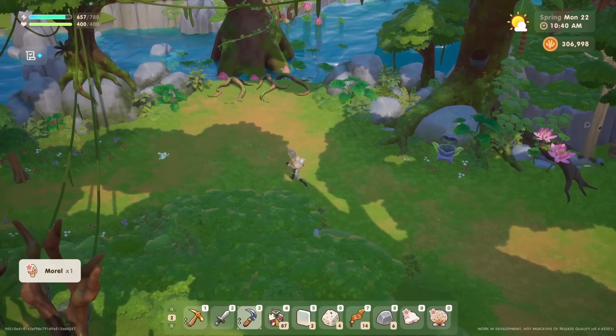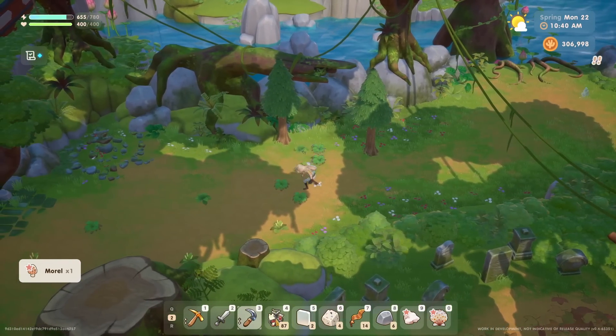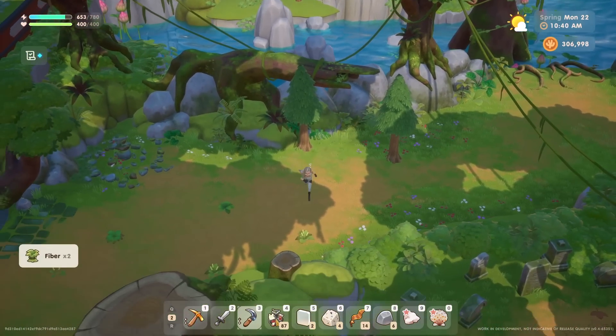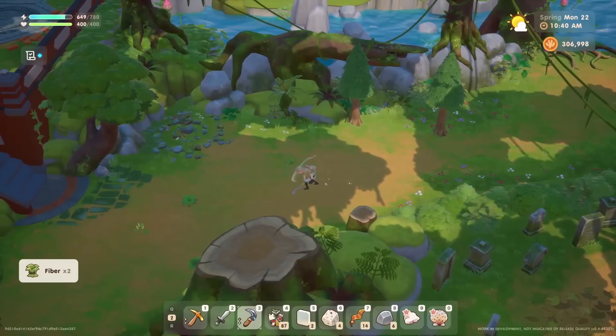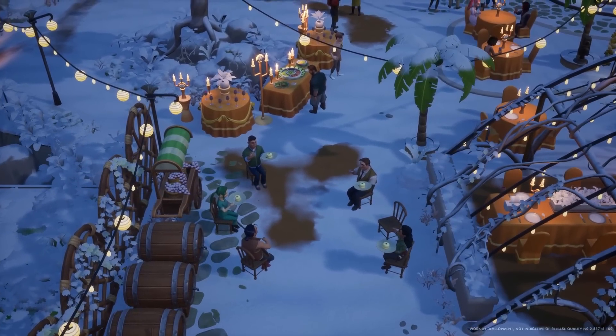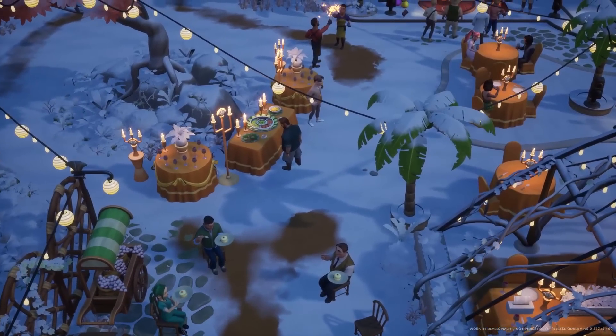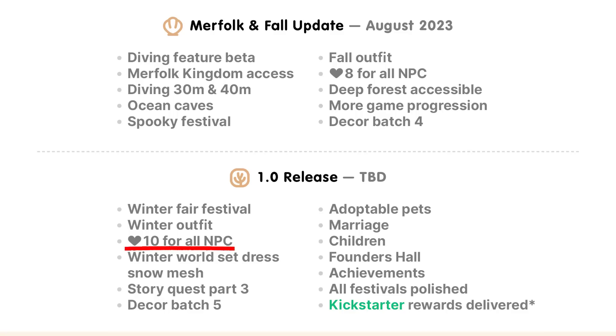A full release is a big deal — they're probably going to announce a release date, hype it up, and Humble Games their publisher will be involved. So let's look at what we can expect for 1.0. It's going to include winter outfits and the winter fair festival, which I'm excited about. That gives us two festivals per season, completing all the year's festivals. We'll also have 10 hearts for all NPCs — that's the max heart level.